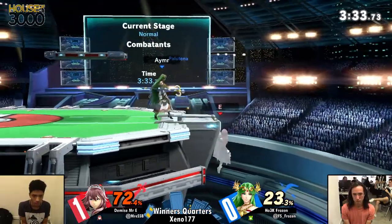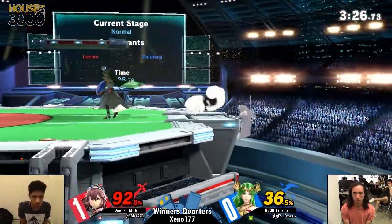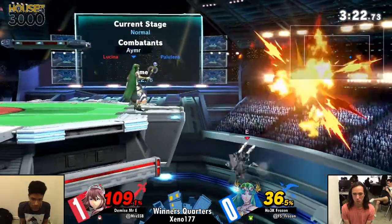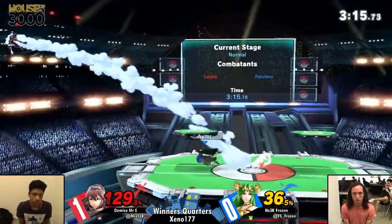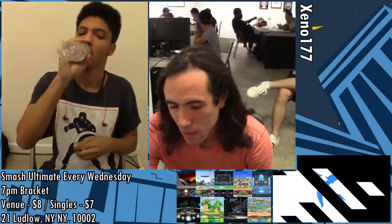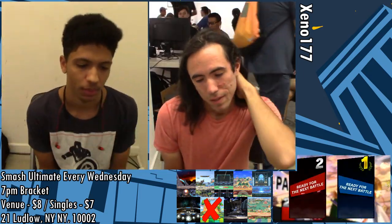Back air — he does have jump and delays as long as possible. Great stuff from Mr. E, but he's taking 91% and still stuck at the ledge. Another F-tilt from Frozen. This is looking really dangerous for Mr. E. Being above Palutena is also really scary. We could have DI'd that a little better, but that's going to be game two for Frozen. 1-1 apiece, we're moving into game three and the winner of this gets top eight.